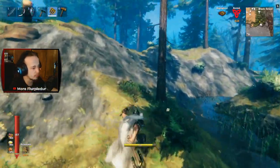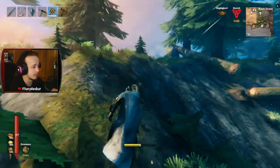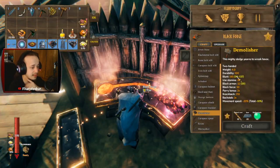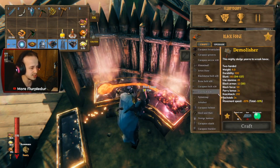That had to have been a mistake — it doesn't one-shot trees, does it? Okay, that was definitely a mistake. It two-shot this tree. I love this weapon. I just want to make Krom. I want to make Demolisher at some point — it's another big two-handed weapon that I want to mess with. And then that'll basically be all the special weapons.